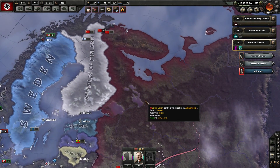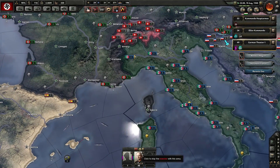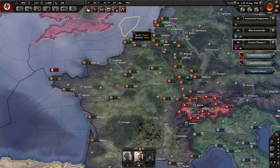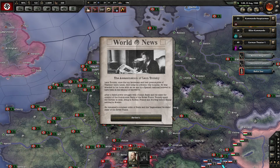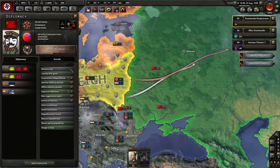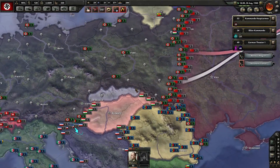The Soviet Union white-peaced with Finland — again. They gave up two states. Leon Trotsky got assassinated; once the top lieutenant and heir presumptive of Lenin, he died at a Mexico hospital, attacked with an ice axe by a Spanish national believed to have been employed by the NKVD. He dies most of the time in historic setups. He can become the new Soviet leader when the purge fails or when the player chooses — I've never done that but may try it sometime.